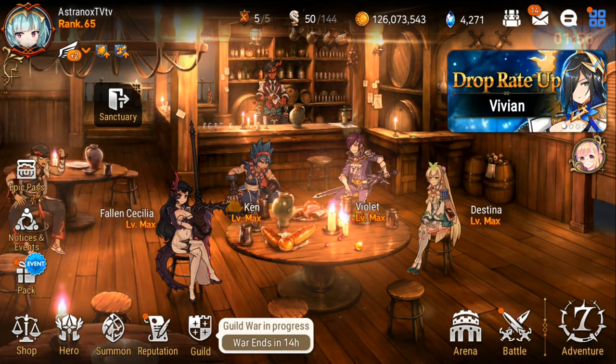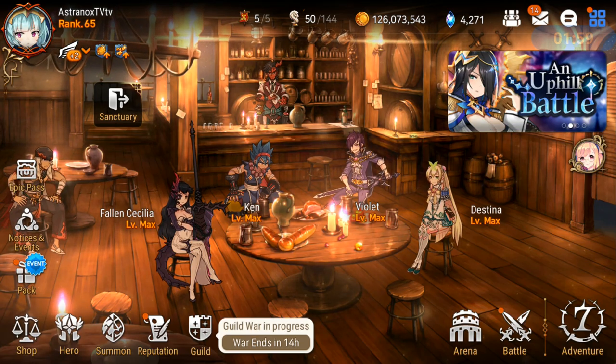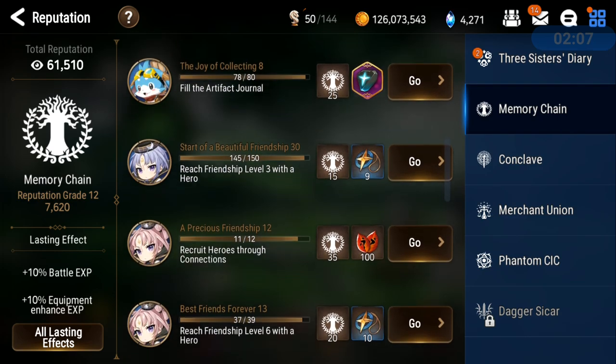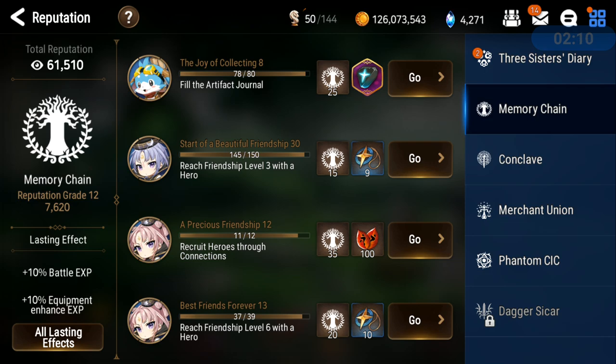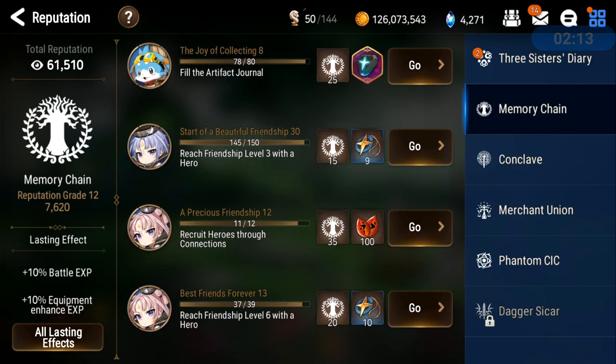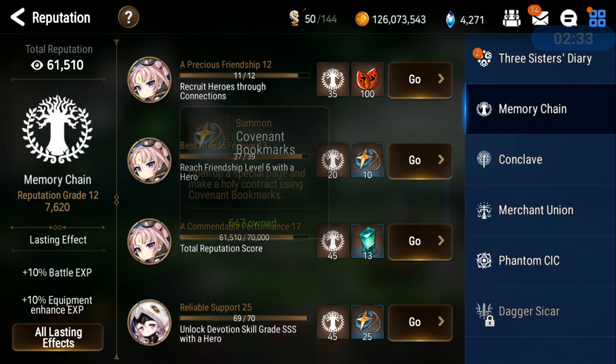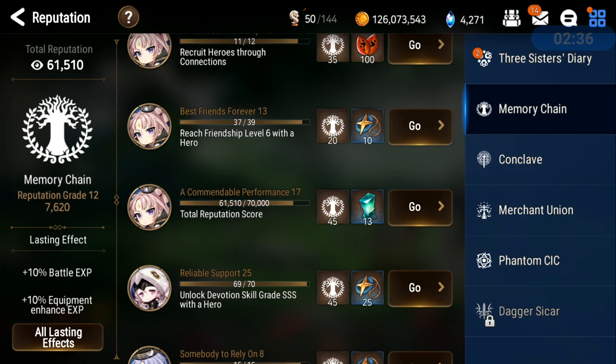If you really want to farm them, it's from Reputation. You have 30 ranks of these Reputations. You go in Reputation, go in Memory Chain, and scroll down. Reach Friendship Level 3 with a Hero — you're getting Covenant bookmarks this way. As you go up in ranks, because it goes up to 30, you get more and more Covenant bookmarks. At rank 1 it might be like 3 bookmarks, and my rank 13 gives me 10. Next one is Reach Friendship Level 6, then Friendship Level 10.